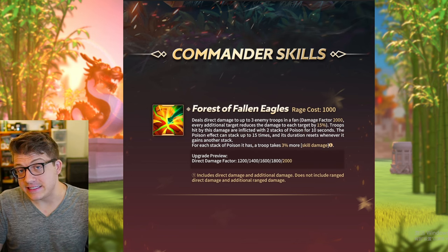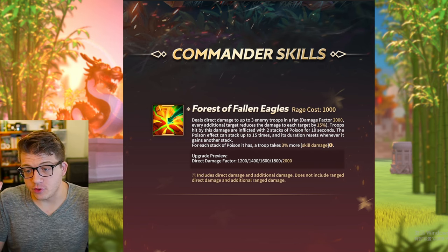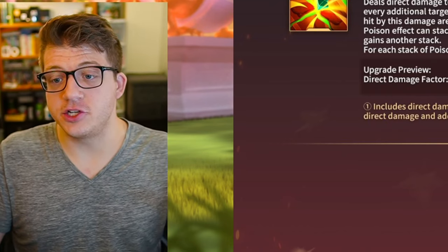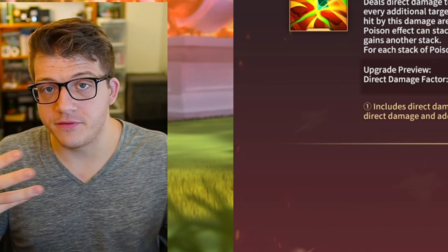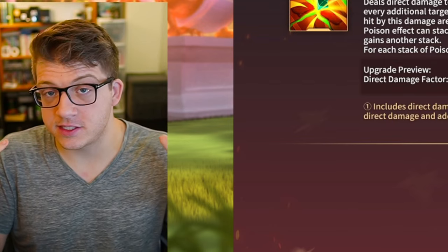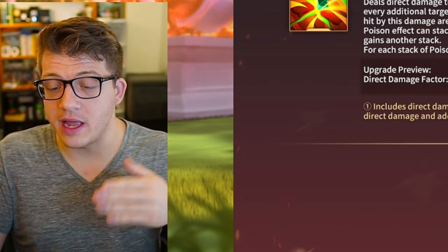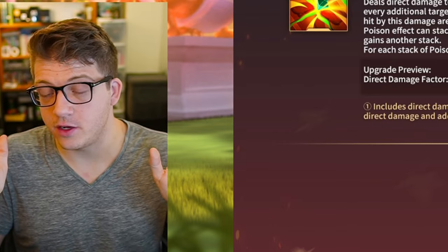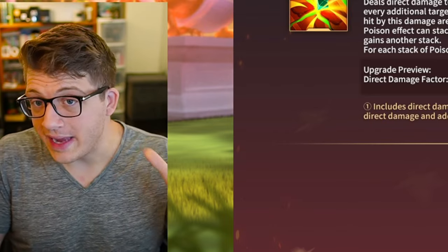Until the commander is in the game, we don't know if this is their final form. So before you start making decisions on who you're going to be investing in, I would say wait until tests come out from Herman Prime. The whales are going to instantly max him and we're going to have test results very quickly as soon as he comes into the game.